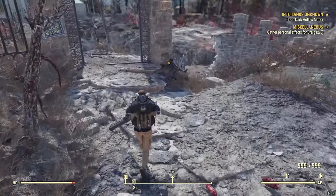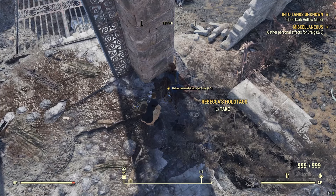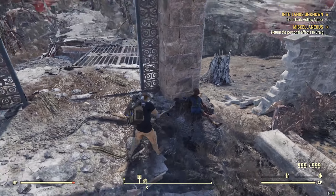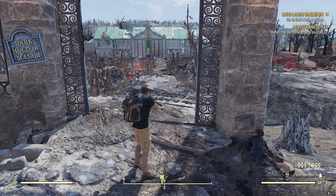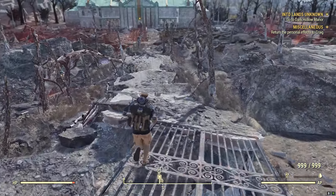Propped up right at the gates of the manor, you're going to find Rebecca's holotags. Grab those so you can return them to Craig too. In this video I'm not going to show returning all this stuff back to Craig — we do that as well. He gives us caps, it's fantastic, but there's not a lot after that so I'm just not going to include it in the video.